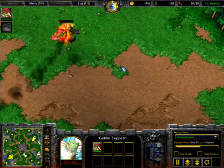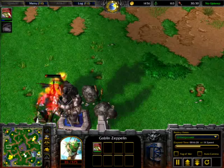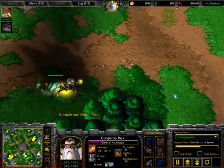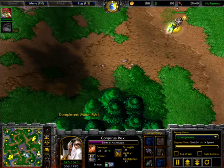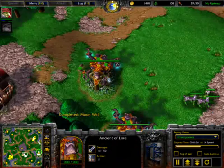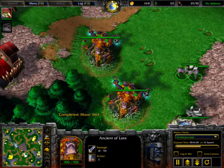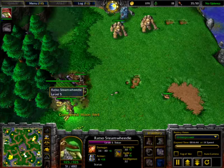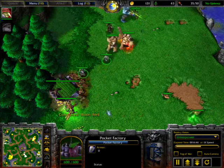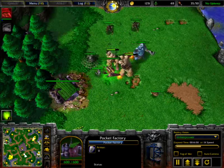There goes the Zeppelin — where is he going now? Archmage going out of the base seems to be going to find out where the enemy is. I think he does know that there's a base built over here, although the Footman could have taken out those two drives.